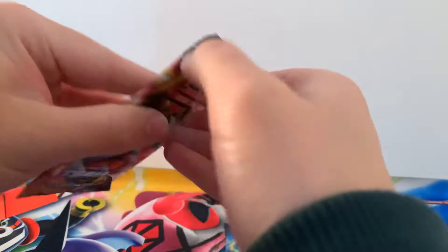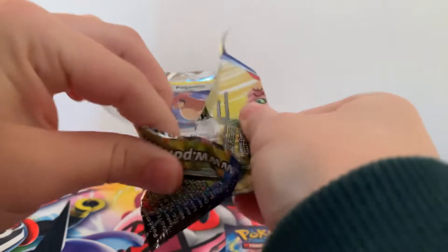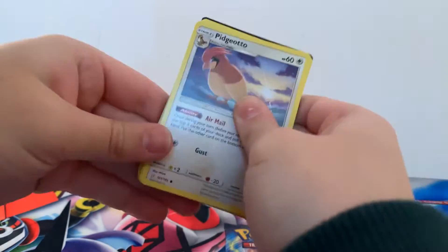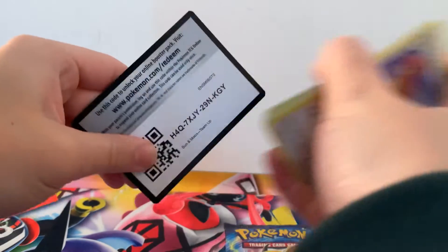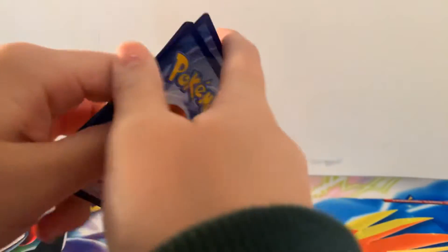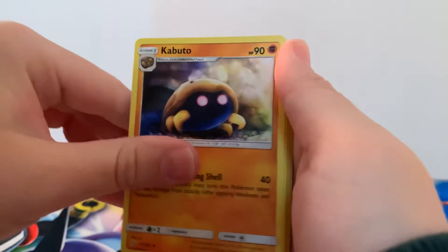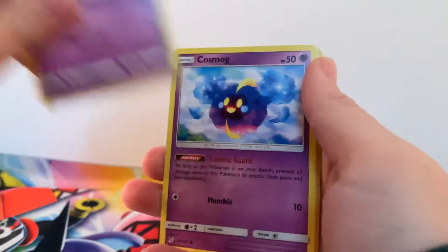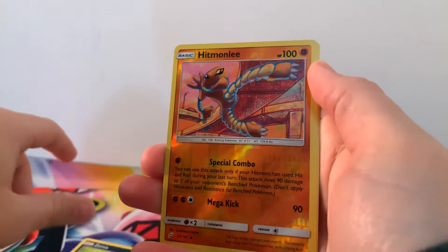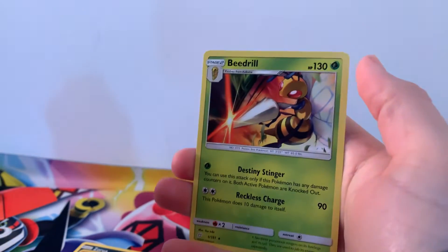Team Up — let's see if the Celebi and Venusaur pack can give us good luck and deliver the goods. There is the code card for you guys. Hitmonlee, Dana, Kabuto, Pidgeotto, Nidoran, Cosmog, Magikarp, Zora, Reverse Holographic Hitmonlee, and a regular Rare Beedrill.